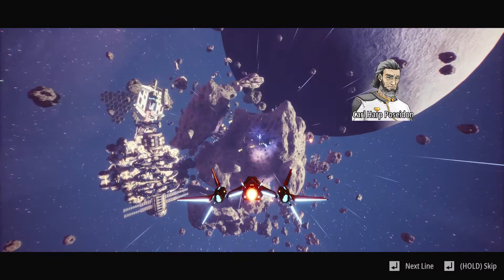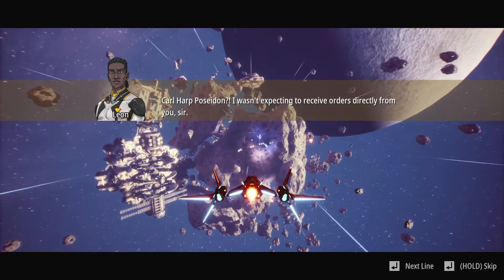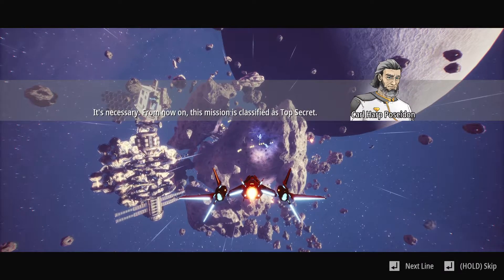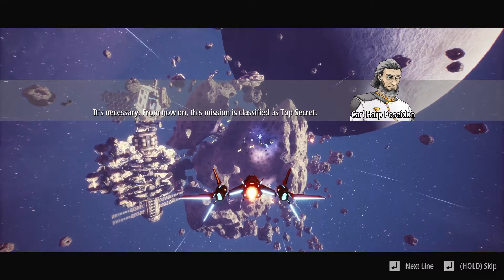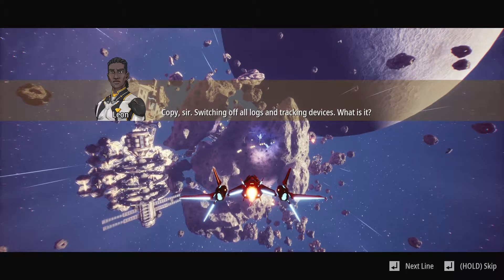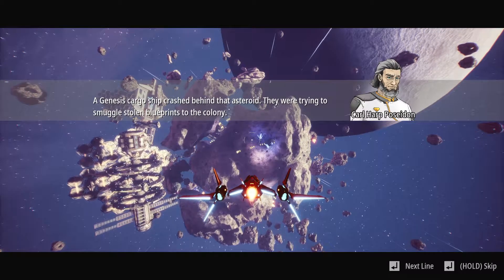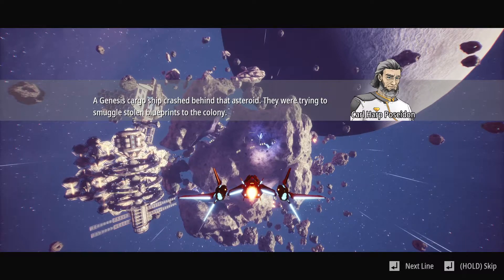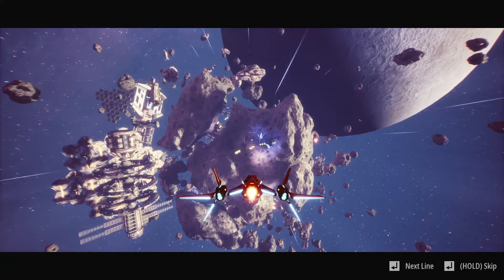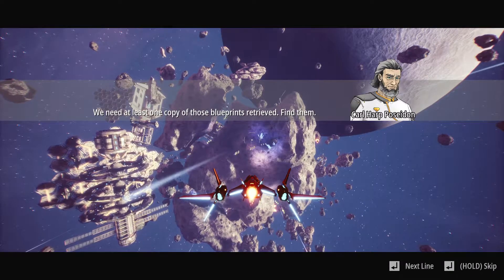Hello, Leon. Carl Hart Poseidon? I wasn't expecting to receive orders directly from you, sir. It's necessary. From now on, this mission is classified as top secret. Switching off all logs and tracking devices. What is it? A Genesis cargo ship crashed behind that asteroid. They were trying to smuggle stolen blueprints to the colony. We need at least one copy of those blueprints retrieved. Find them.